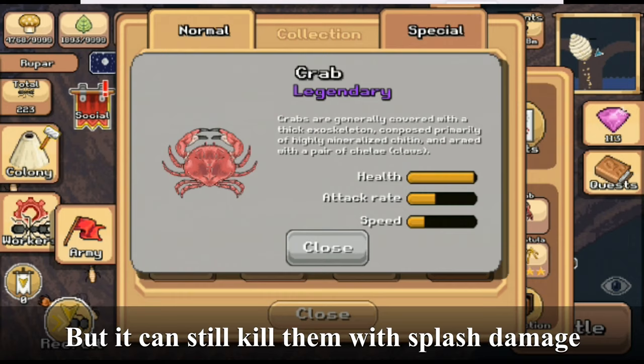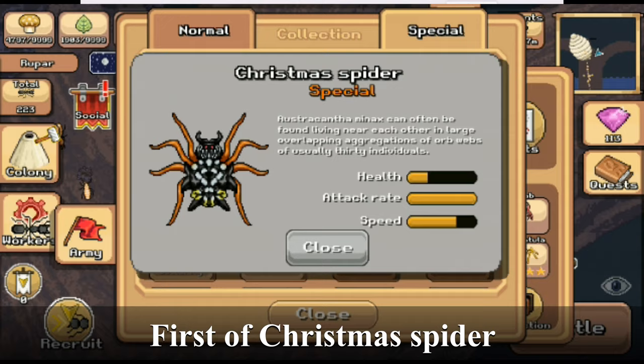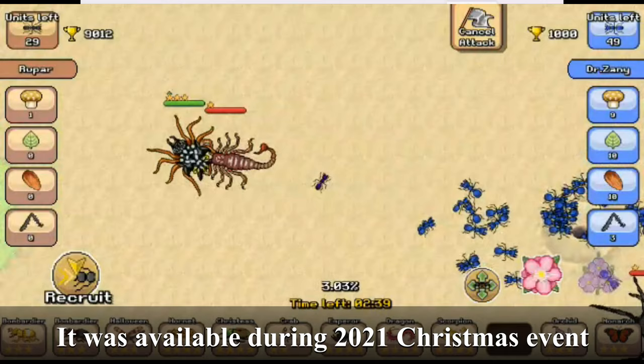Those are all the normal creatures in the game so far. In addition to them, there are special versions you can get during special events. First is the Christmas spider — it is a special version of the tarantula that was available during the 2021 Christmas event.